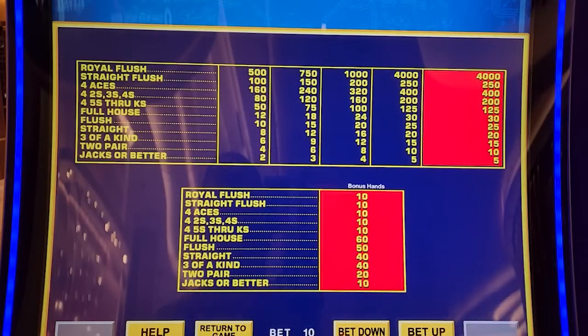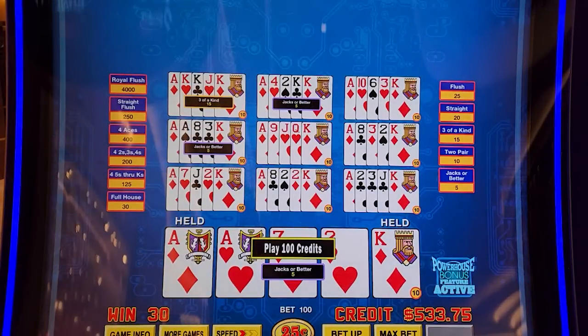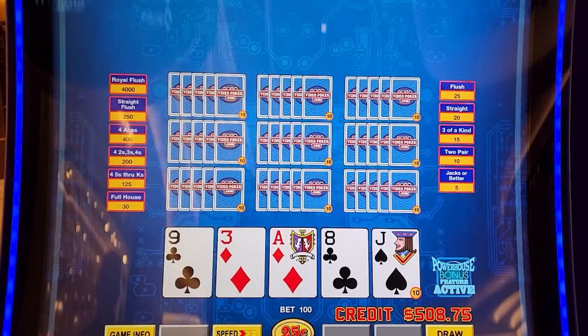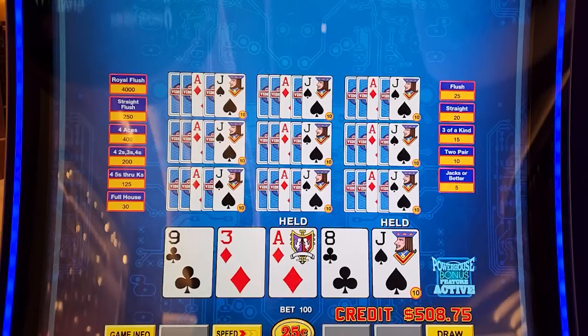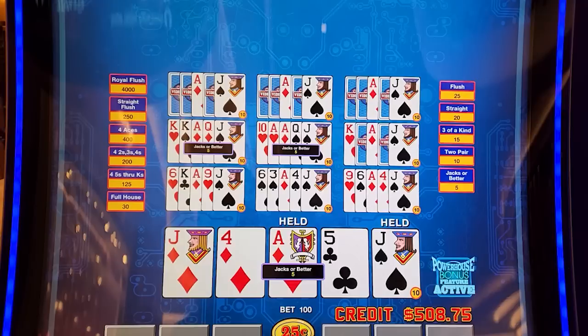So if we got dealt a flush we'd have 50 hands up here and our original 10 down here — 60 total. Getting dealt a five-card flush with a four-card royal would be the most exciting thing you could do in this game.